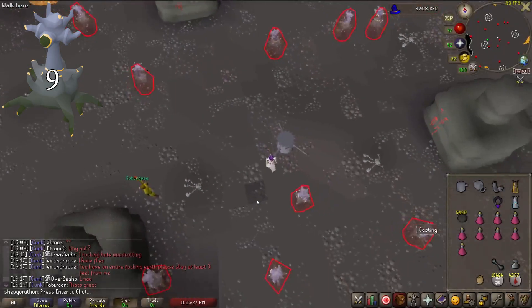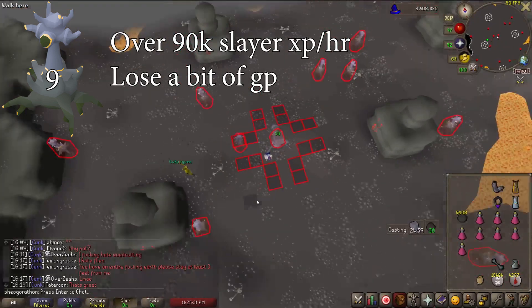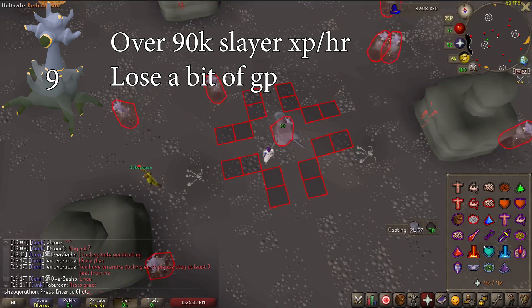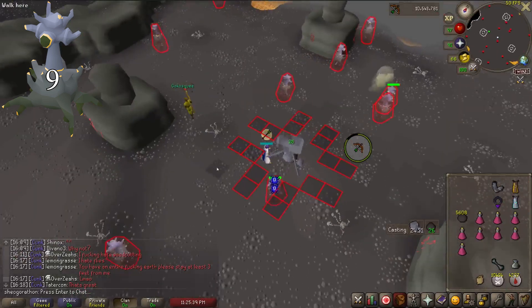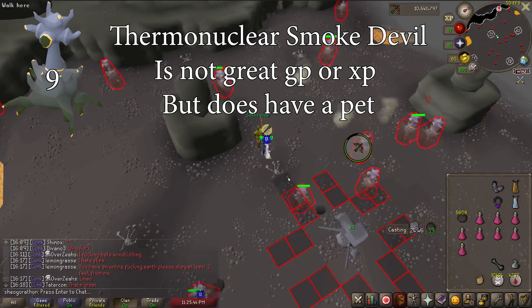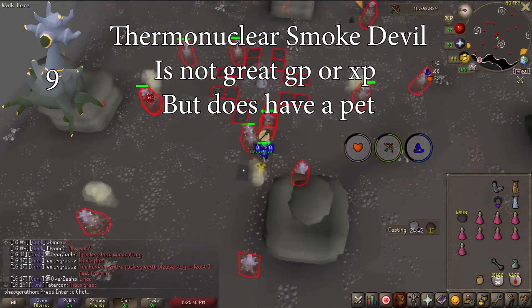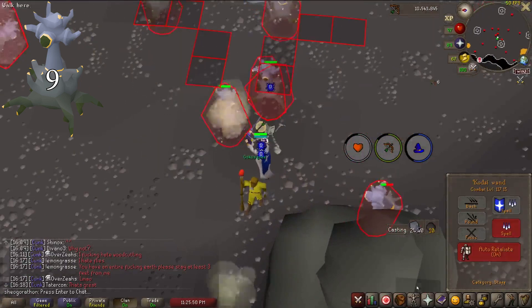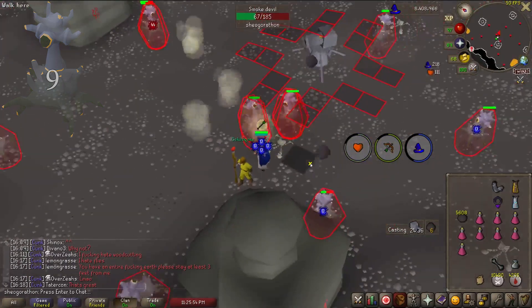Smoke Devils are the best task for Slayer XP in the game. They are kind of expensive to burst because you utilize a cannon as well, but you really can't beat a task that can hit over 90k Slayer XP an hour. The Occult Necklace drops do help mitigate that cost a little bit. You can also kill Thermy, which is pretty terrible for GP and XP unless you have something like a spec transfer with Dragon Claws — even then it's not that great. He does have a pet though, so if you want that, you'll need to kill Thermy quite a bit.